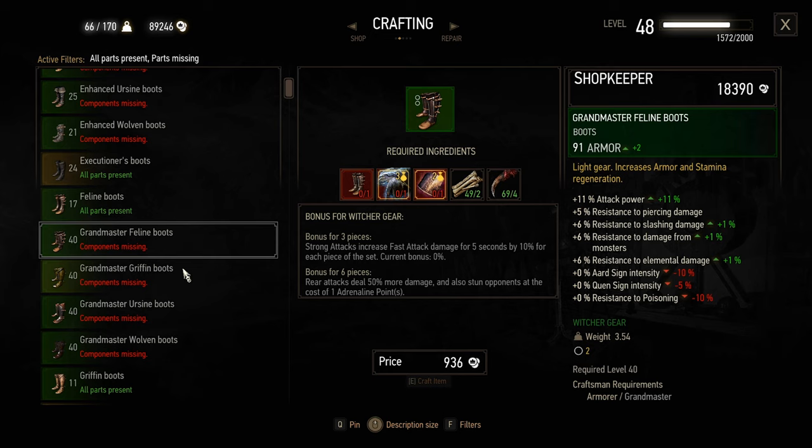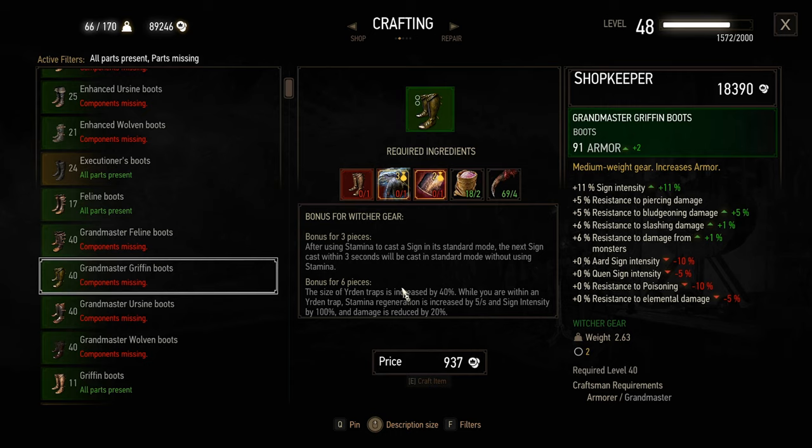This is more close combat based, I guess. Feline. Griffin — while you are within an Yrden trap, stamina regeneration is increased by 5 per second and sign intensity by 100%. Sounds interesting, this one's more focused on signs. Size of Yrden traps increasing would be really useful for stuff like wraiths. But I basically only ever use Yrden traps for wraiths, even though technically they work for other people too.